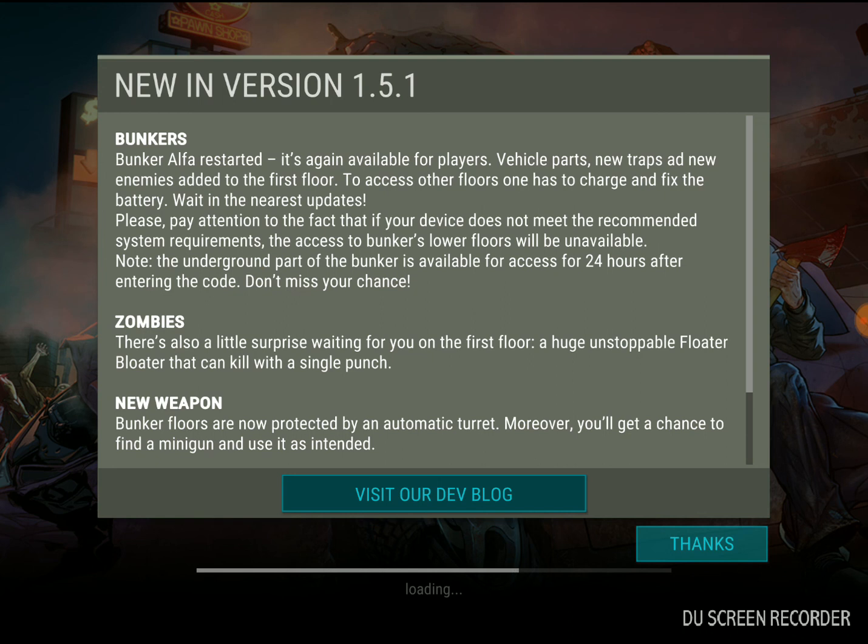Please pay attention to the fact that if your device does not meet the recommended system requirements, the access to the bunker's lower floors will be unavailable. Note: the underground power bunker is available for 24 hours after entering the code — don't miss your chance.